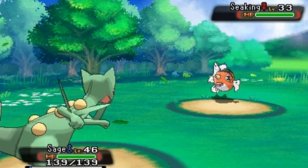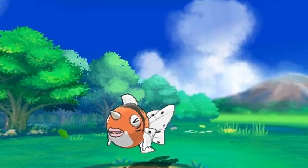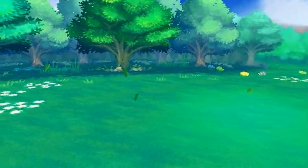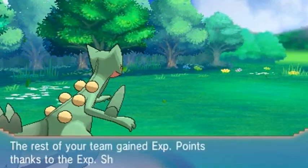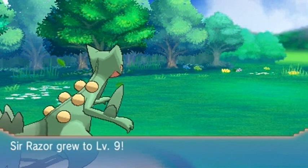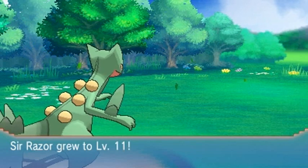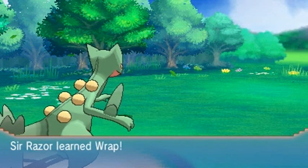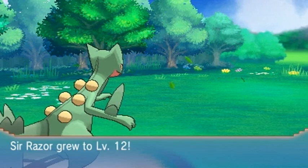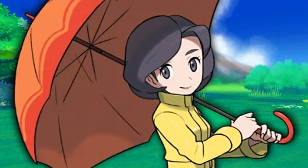Here comes Seaking — let's go with another Leaf Blade. Look at that, Seaking defeated! Desert Storm grows to level 38, and Sir Razor is growing a lot. We might evolve Sir Razor right here — look at that, level 11, learned Wrap! Level 12 as well. In just one battle it grew 11 levels — pretty awesome.